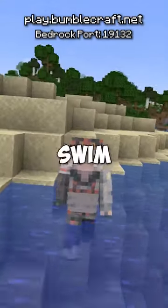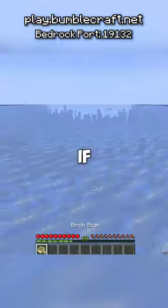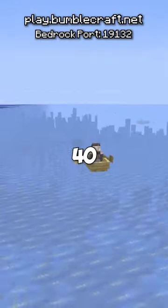How fast can you get across water in Minecraft? If you swim without sprinting, you go 2 blocks per second. If you place a boat on normal ice, you can go up to 40 blocks per second.